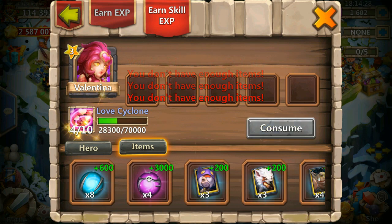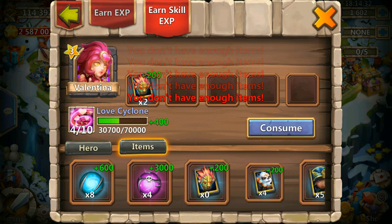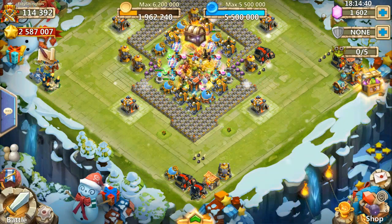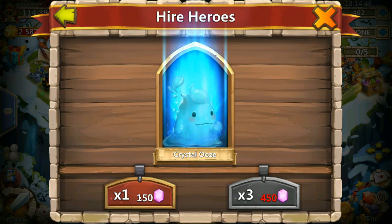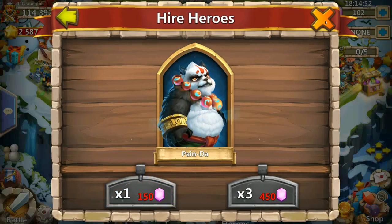Oh my god, look at that — we rolled like maybe 5,000 gems and we got all the greens in game. That sucks. So we have a few more gems left, so we still can do it. That's an Angel. Gelatinous. One more please — where's the purple? So this was it. Thank you all for watching, have a good day, bye.